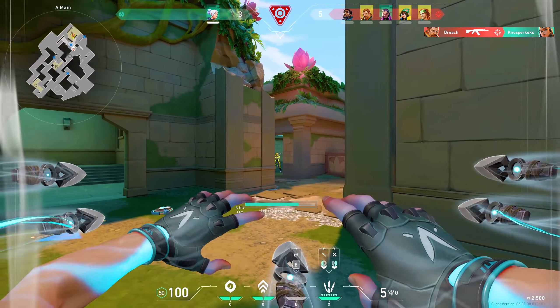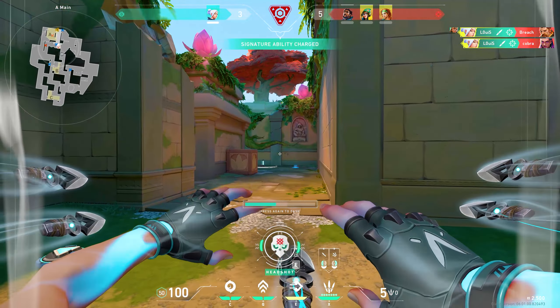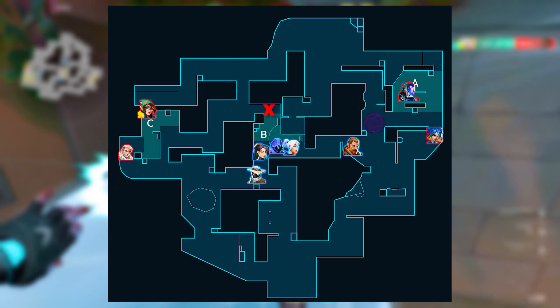Taking the A side as an attacker on Lotus is usually the worst thing you can do since there are too many angles to clear. So rather take outside A, smoke off stairs and go for a split B.